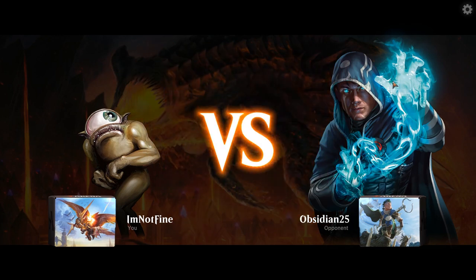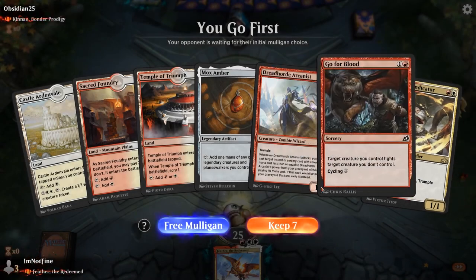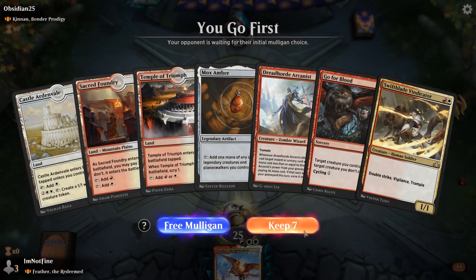Our opponent will be Kinnan, Bonder Prodigy, and I believe this will be a very tough matchup because Kinnan is simply one of the absolute best Historic Brawl commanders out there. I also have a video on him — check it out.